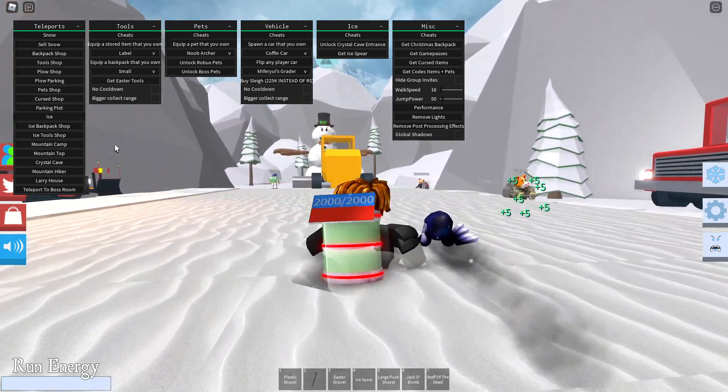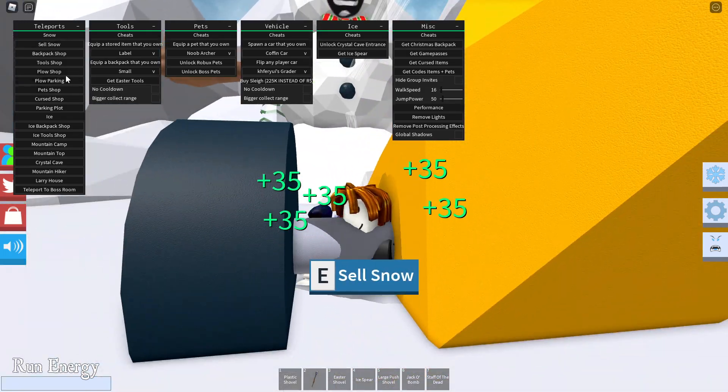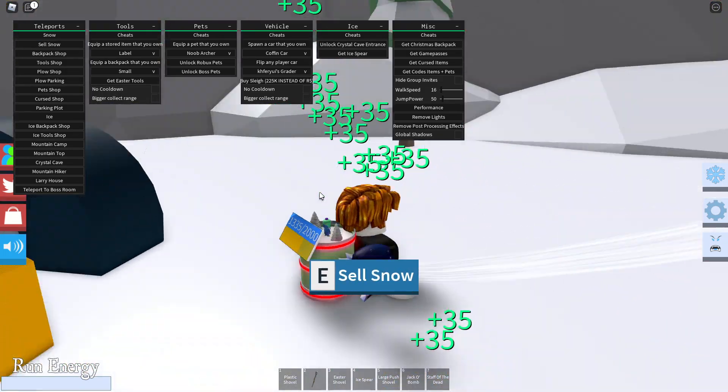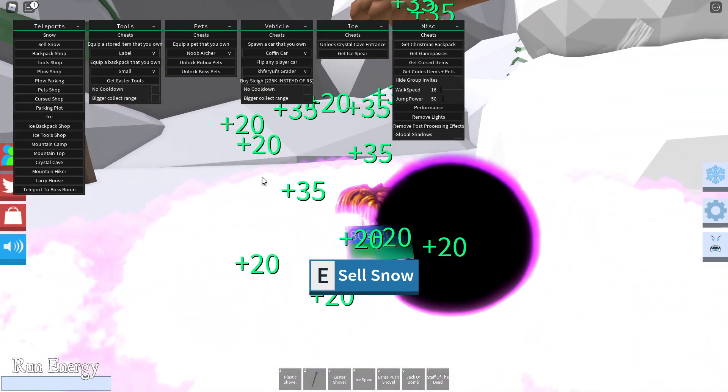So after you execute the script, you should see this. You got your sell snow, which is pretty cool. I was testing this script out, so that's why I have a lot of stuff.